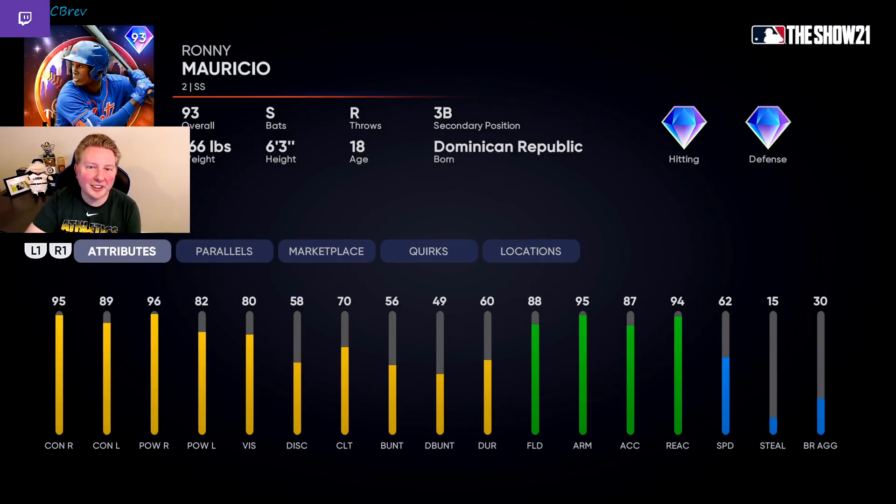And the last card in S tier, which also might be surprising to a lot of you: 93 Ronnie Mauricio. This is a switch-hitting shortstop with great contact and power versus right, and still hits lefties decently well. You also only need to get him to parallel two to have diamond defense at shortstop, which I think is very valuable. He also has the ability to play third base, much like Jordan Groshans. So this could be an opportunity for you to throw a switch hitter at third base if you don't have Chipper Jones. I just think the card is really statted well across the board. With the pitching meta right now, switch hitting is incredibly valuable. Don't be fooled by his 93 overall.